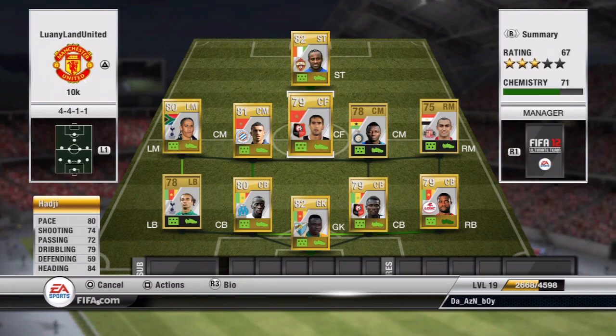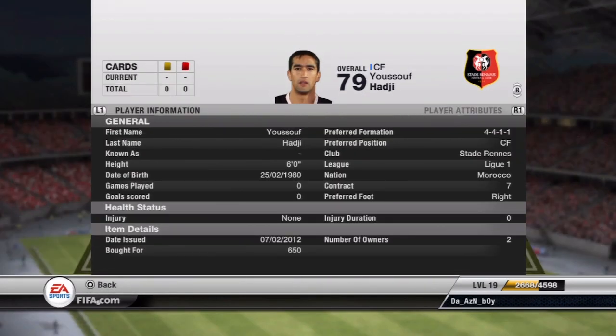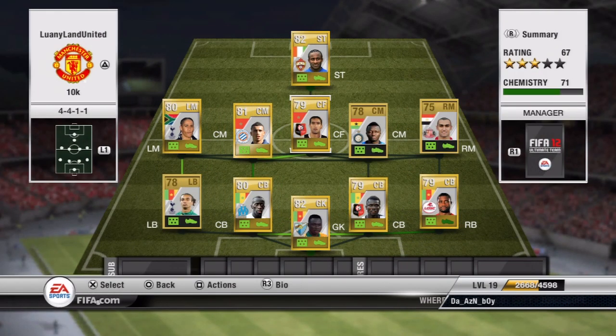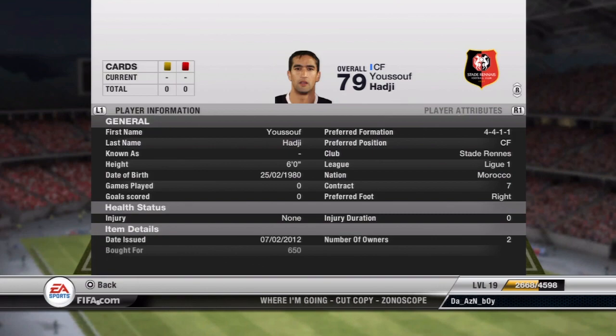Then we have a center forward and I like this guy — he is a little bit underrated. Everything about him deserves to be at least a bonus 2 or 3. When I'm playing with him he actually does really good. I actually haven't played with this team, but I've played with these players on a separate game and made a separate video that I didn't upload. I bought him for 650.